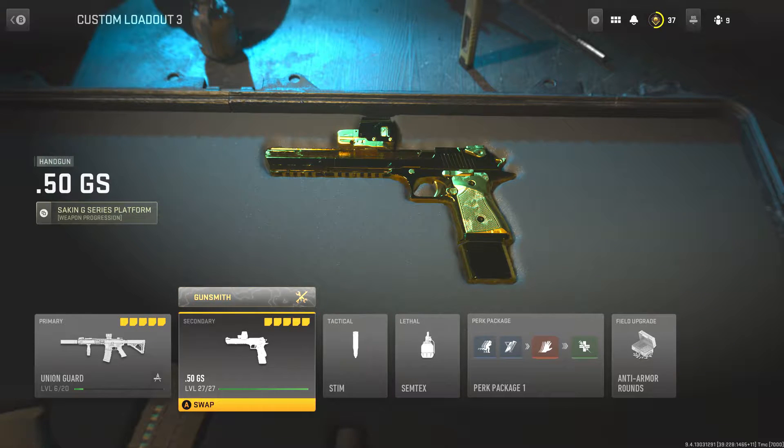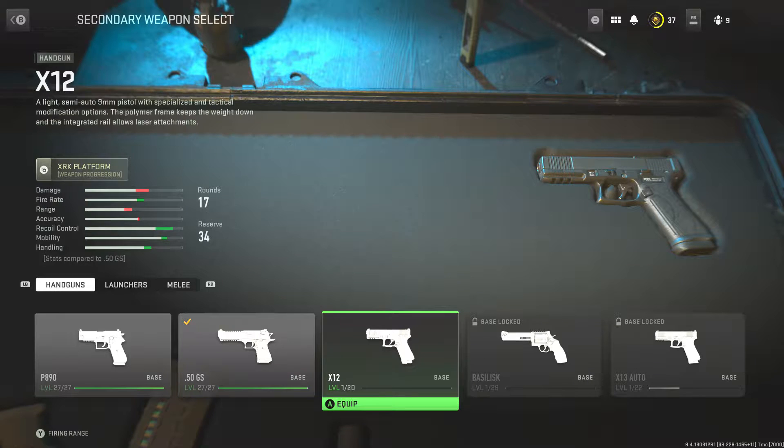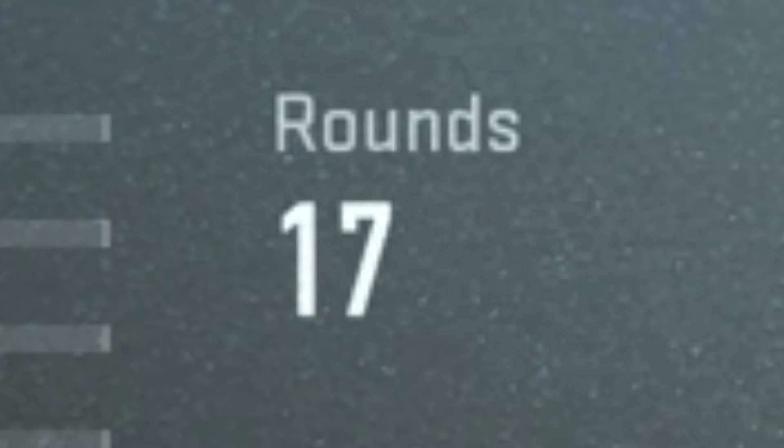Now it's time to move on to the next pistol — that means the X-12, the Glock in the Rari, my dude. I'm excited for it. Look how slick that thing looks. It's beautiful. It's not going to be nearly as much damage as the previous ones, but it holds 17 rounds — I think it makes up for it.